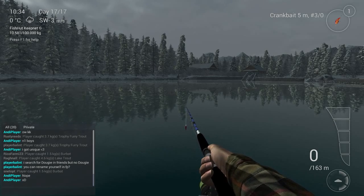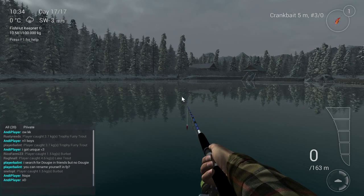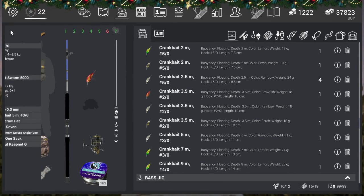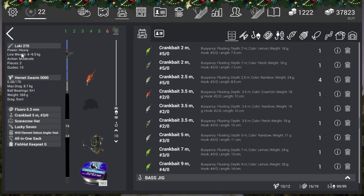Now let me show you the setup. I'm fishing way too heavy because I wanted to get the fish in quickly to speed up testing. I'm using the Hornet Swarm 5000 with fluoro 0.3 — that's not really needed since the fish is only 3kg. For the lure I'm using the crankbait 5mm 3-0.